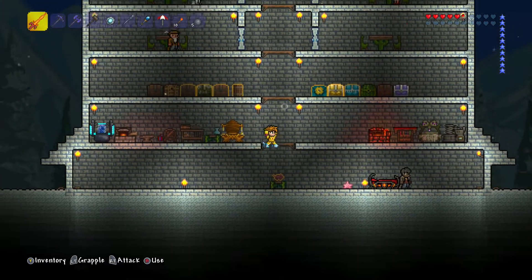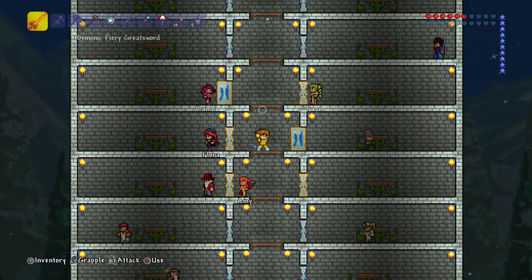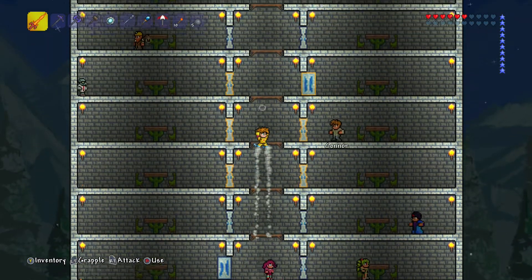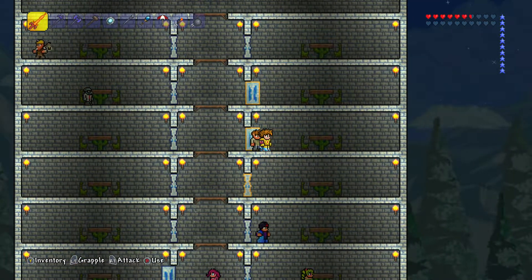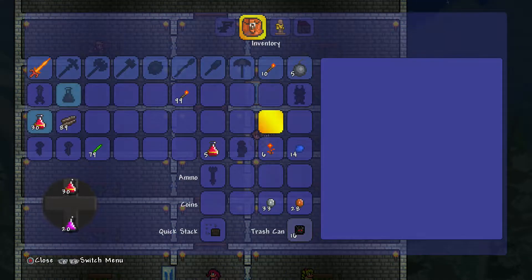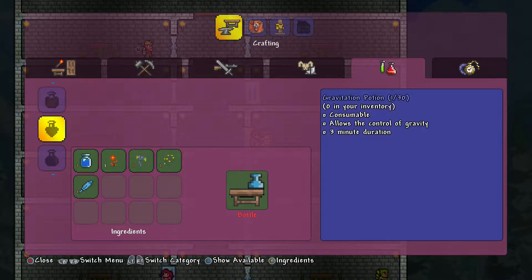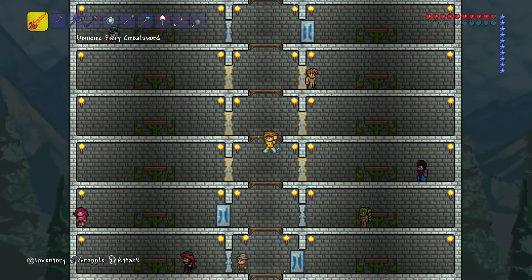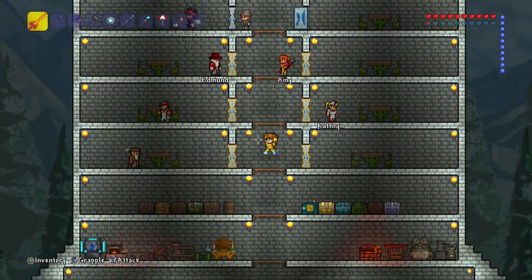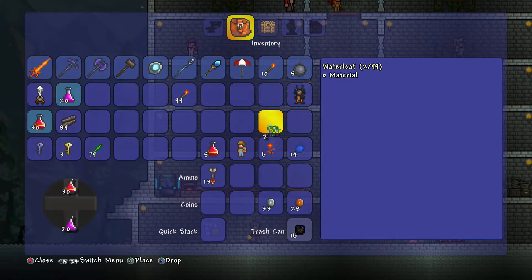Can we make obsidian skin potions? I don't even know what we need, let's find out. I know you use fire blossom - let me find out. The guide's all the way up here, I'm going to have to bring him down here somehow. Obsidian skin - obsidian, waterleaf, and bottled water. Do I have a waterleaf? I think so. I have two of them so I can make two.